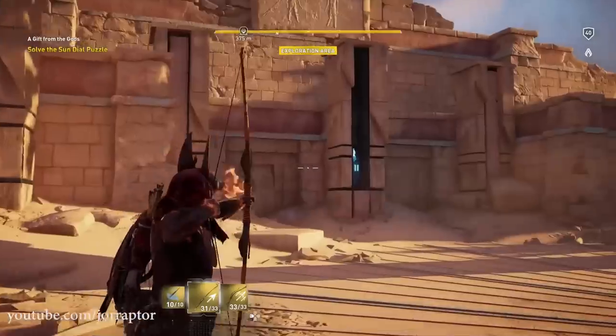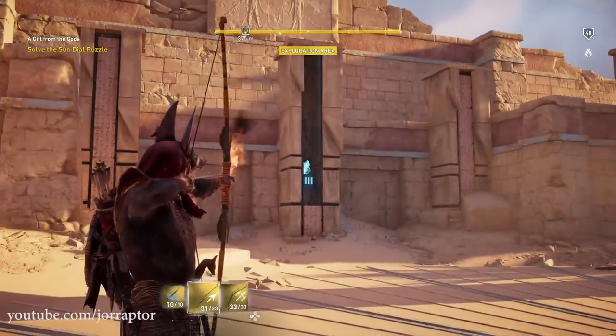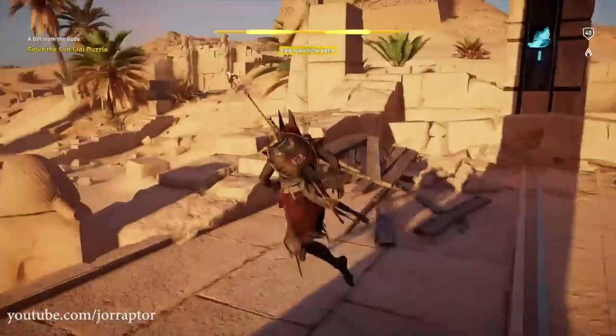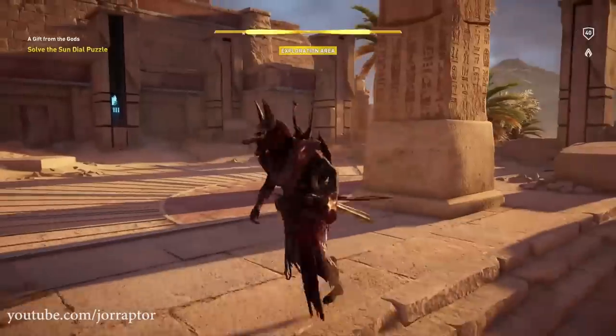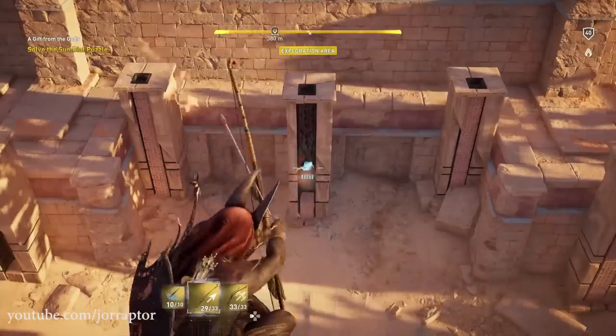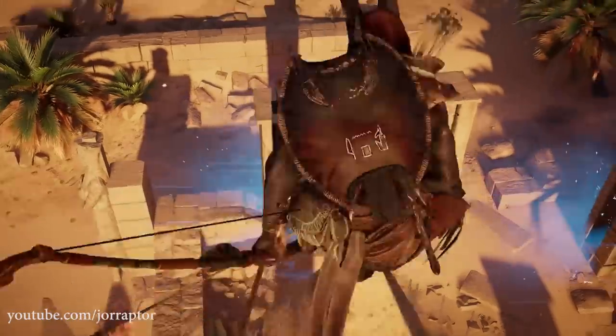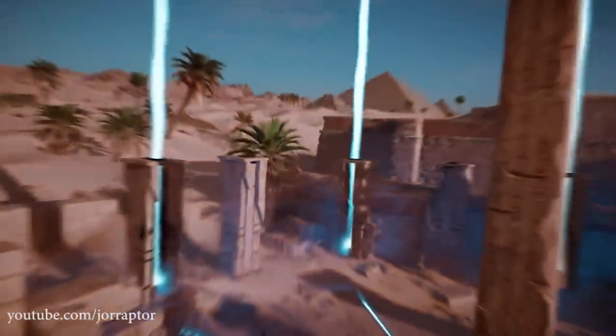So how to open the door: it's pretty easy — you need to shoot the crystals to get the number 15. Underneath the crystals you see a number; you have 1, 3, and 5. What I did is 3, 1, 5, 5, 1 — but you can also just do it by shooting one crystal. In the end you need to get the number 15 and then the door will open.